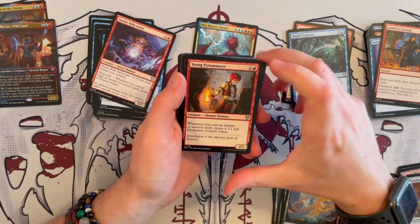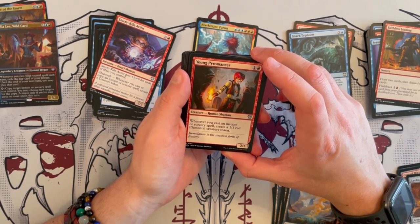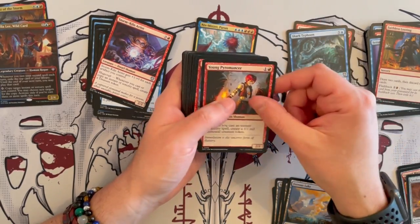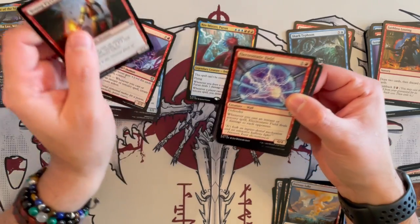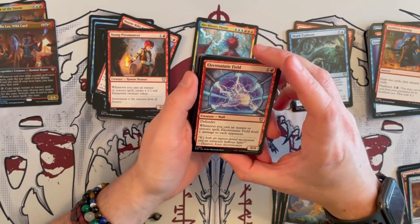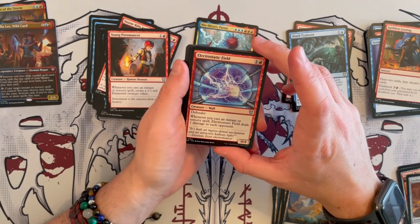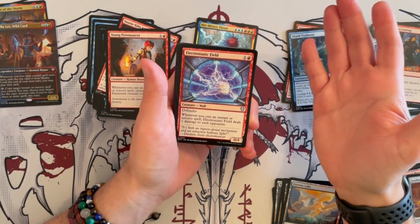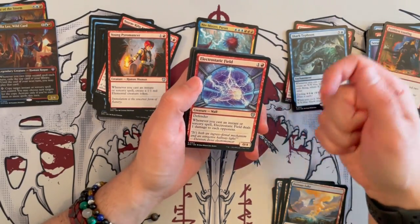Young Pyromancer — a 2/1 Human Shaman that costs 2. Whenever you cast an instant or sorcery spell, create a 1/1 red elemental creature token. I like this more — it puts bodies on the board rather than just buffing itself, and it is synergistic with the deck. Electrostatic Field — a 0/4 wall that costs 2, it's a defender. Whenever you cast an instant or sorcery spell, it deals 1 damage to each opponent. It's good to continuously deal damage, but you will need more damage spells to make it worth something.